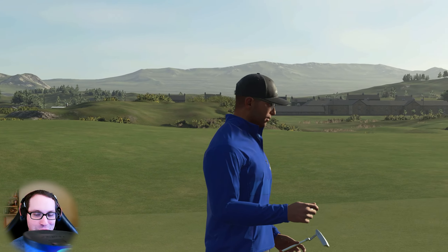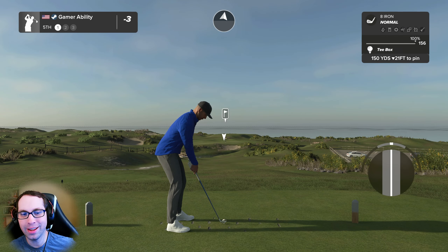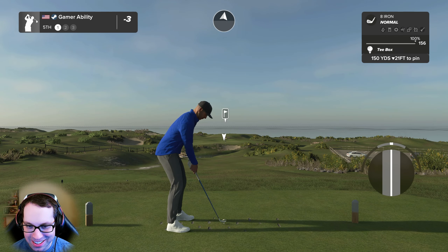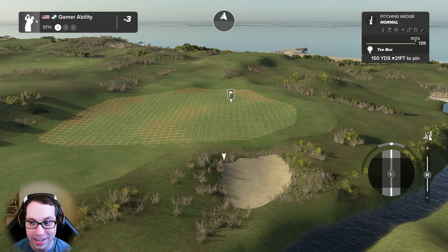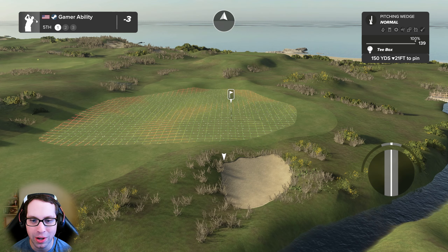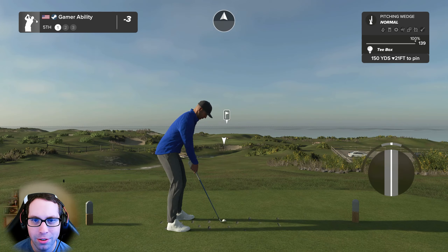Three under par for the day. This hole we got a tailwind to deal with - 150-yard par 3, downhill 21 feet. Pitching wedge in hand. Richard, wherever you are out there on the worldwide web, this one's for you buddy. Very accessible golf hole - going to do a slight partial pitching wedge, some loft and backspin, let that wind just trickle it on up there into the hole.